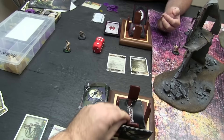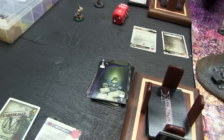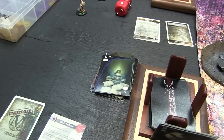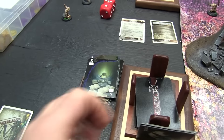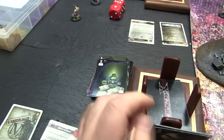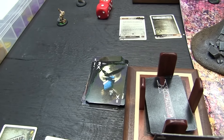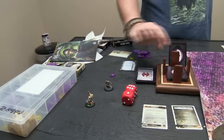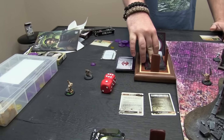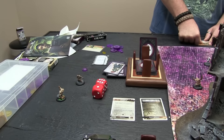Straight flip for damage — flips a five, which is weak. Ash can cheat it since it's a straight flip — needs eleven or higher for severe. He cheats to moderate — three damage. He's spending a soul stone to damage prevent: on a one to five it's one, six to ten it's two, eleven plus it's three. Ash flips to prevent and actually prevents all the damage.